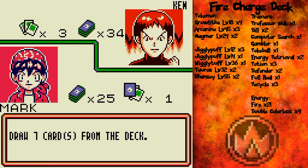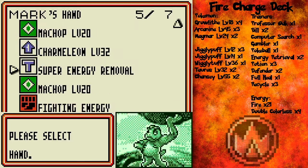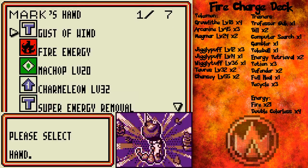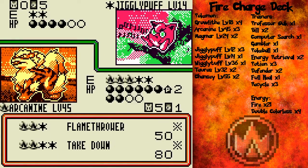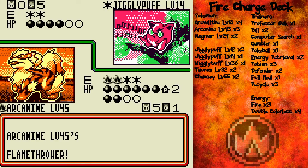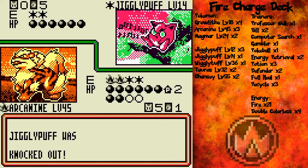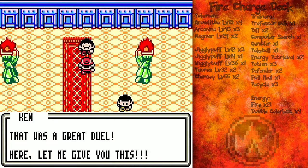Let's see what I get with Professor Oak just for the fun of it. That's Super Energy Removal — wow. I can't really play any of these cards, but I just wanted to see what I had. Alright — Flamethrower with two Plus Powers, overkill: 70 damage. That was fun. That was a great duel!